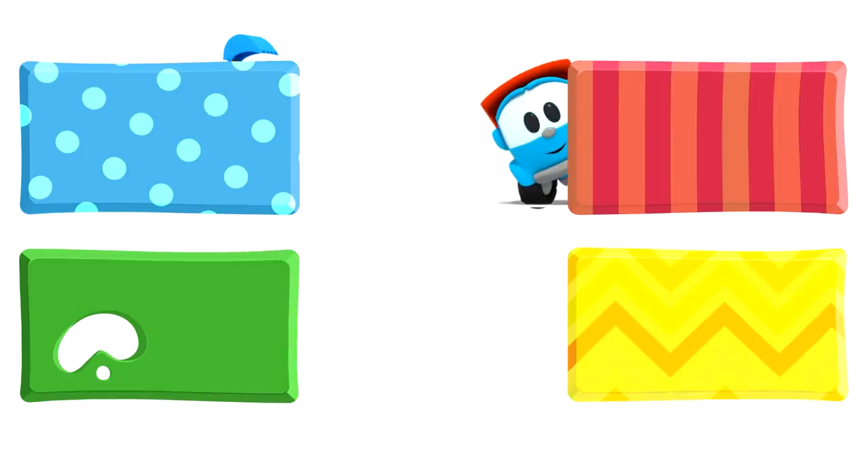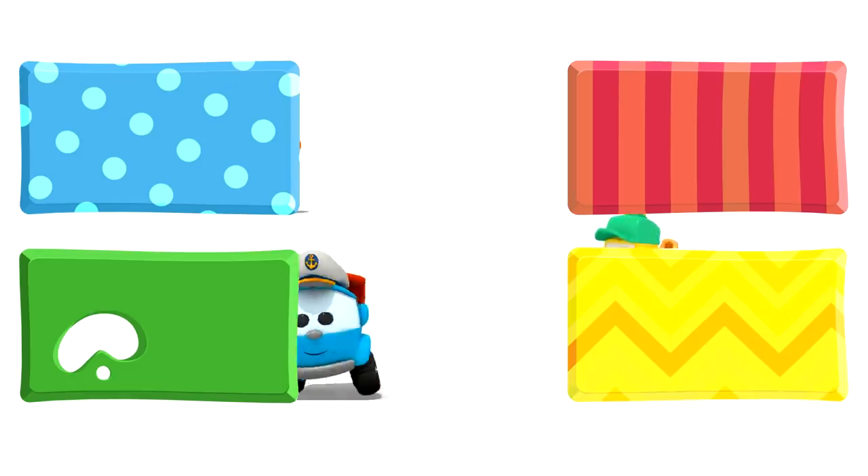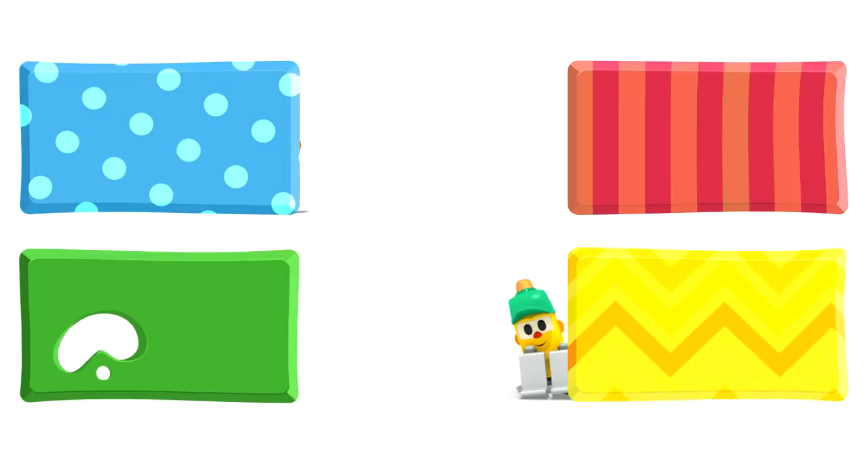Look, Leo, Lifty and Scoop are hiding behind some rectangles. They are going to watch some new cartoons. And you — choose quickly, click on the rectangles before they disappear!